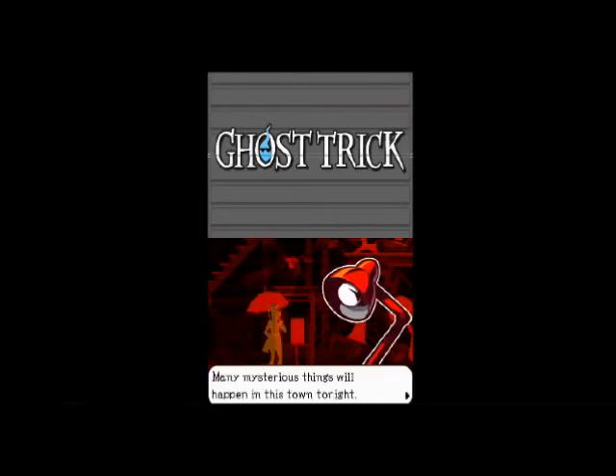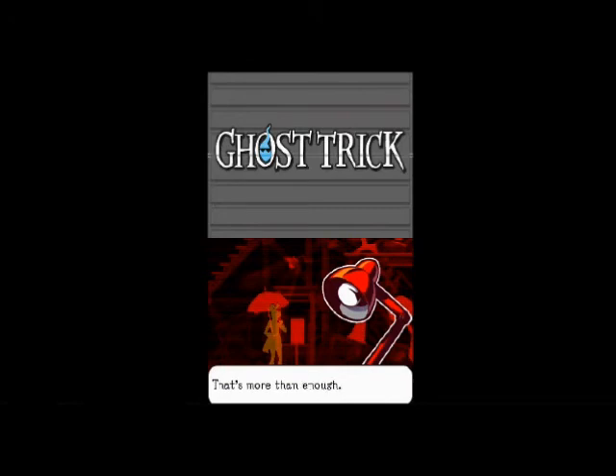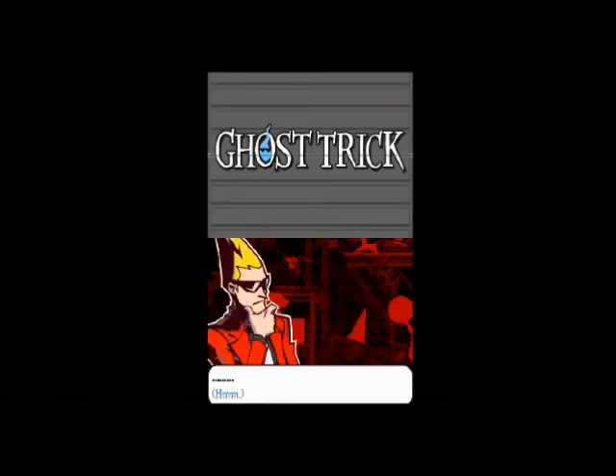'Many mysterious things will happen in this town tonight. I'm trusting you to get to the bottom of it and find out the truth.' He is still awfully knowledgeable and doesn't really explain how he learned so much when spirits are only supposed to have until sunrise — but I'm sure that'll never be relevant to the plot at all. 'You're the only one who can do it. I want you to use your powers of the dead to find this truth.' 'I'm grateful, but I can't promise I'll help. Tomorrow morning I cease to exist — I need to pursue my own mystery and find the truth about myself.' 'If you succeed in doing that, you'll have done what I asked anyway — the two are one and the same.' This desk lamp knows a whole lot more than he's telling me.